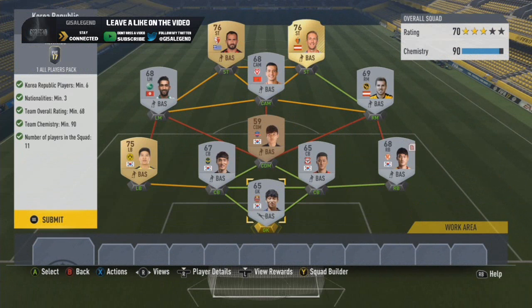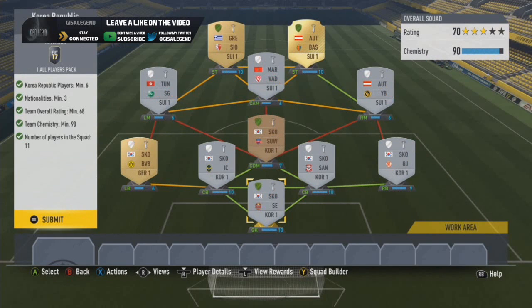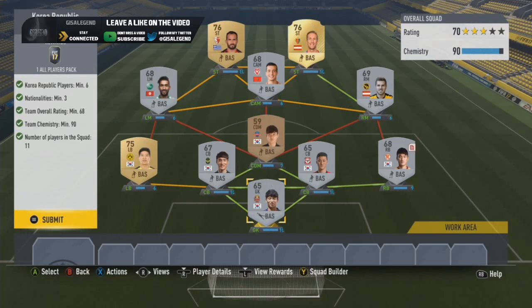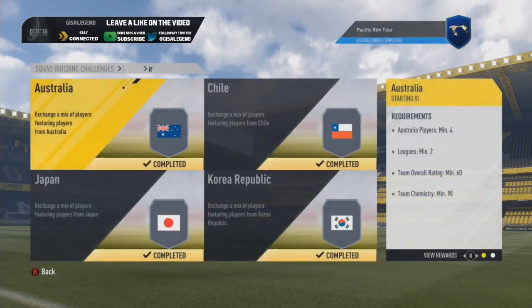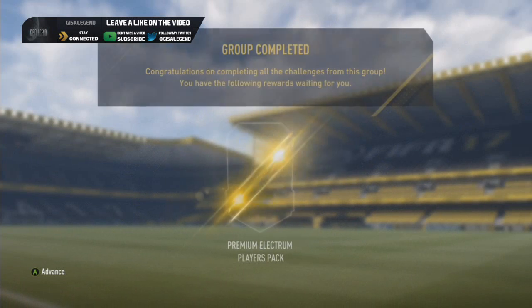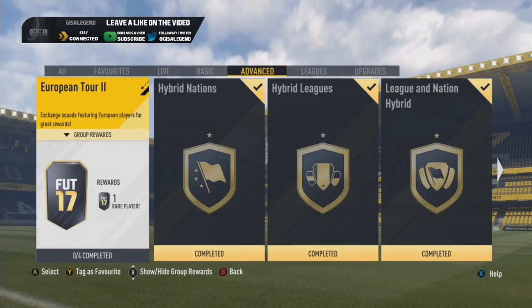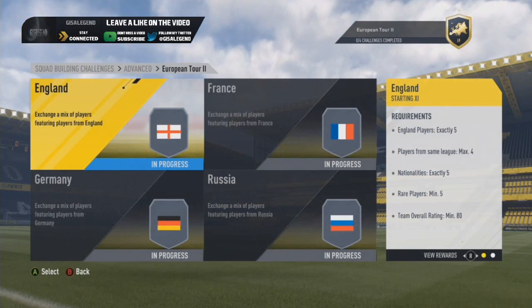Three down and Korea is the last route, which is a pretty simple one to build. The best way is to use Korean players you can afford to give up. I gave up Park Juho since he's not needed for Borussia Dortmund, threw in a bronze CDM, and went with a Swiss league squad - and you're getting all players back for your troubles. You've also got a few KM players to keep in mind. Nice and easy, an all-players pack. That's the Pacific Rim covered, and for the Pacific Rim Tour you get a premium Electrum players pack.